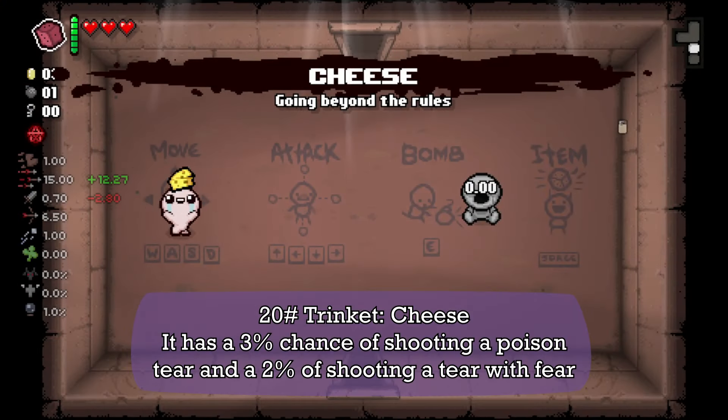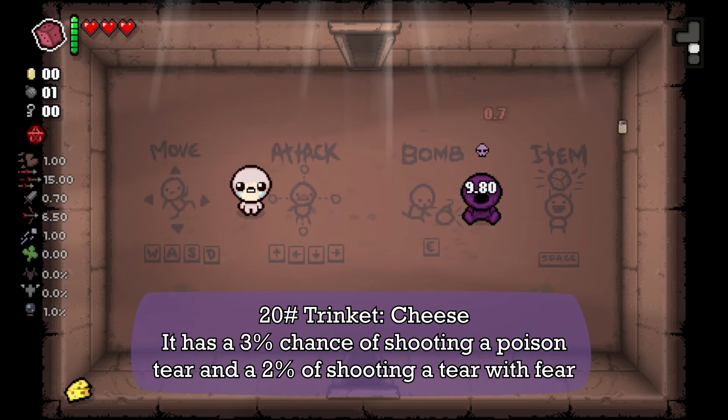Next we have Cheese. It has a 3% chance of shooting a Poison tear and a 2% chance of shooting a tear with Fear.